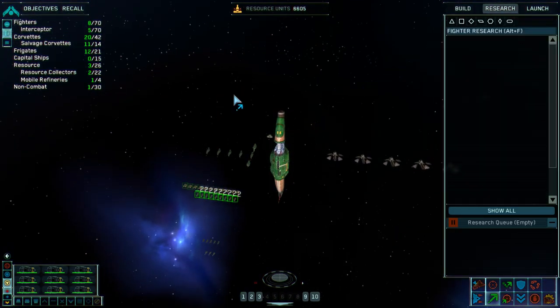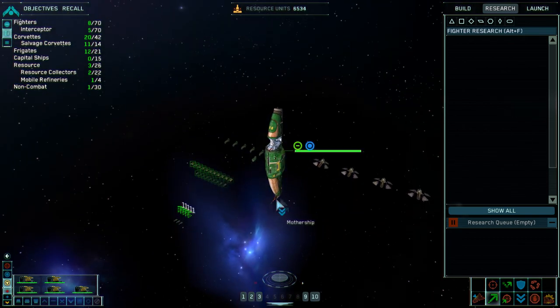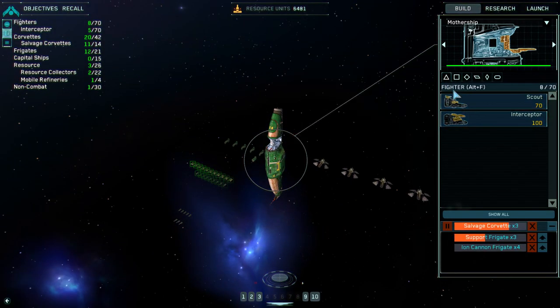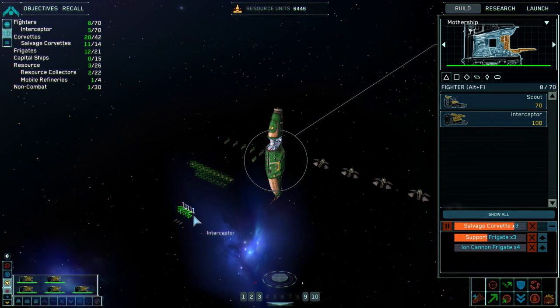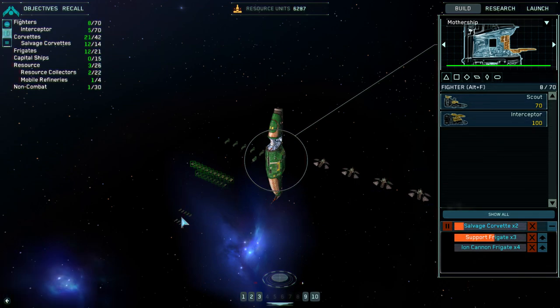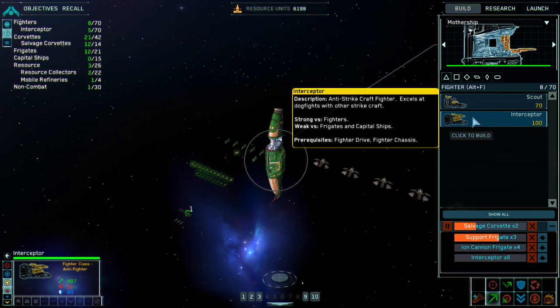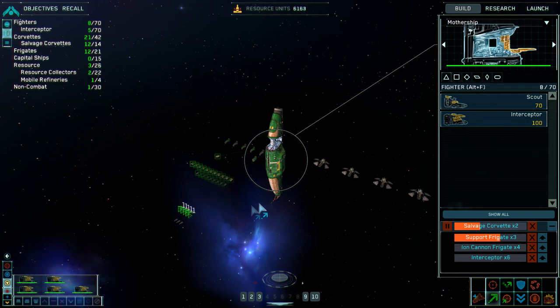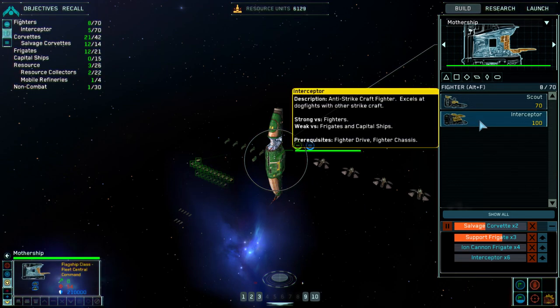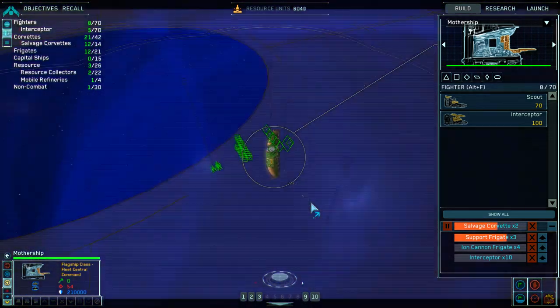We're going to be making another kind of corvette very soon. Actually, we want interceptors — that's actually something we want, or just something cheap that will die. Either scouts or interceptors — they're about the same price. Let's just make the interceptors. The interceptors are going to be my official 'distract the hell out of things I want to capture' fleet. That's how that's going to work.